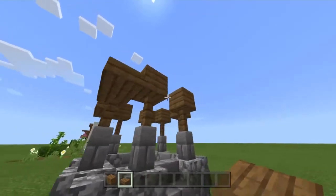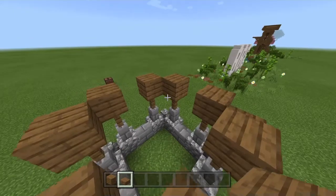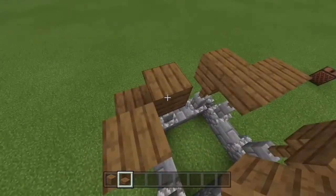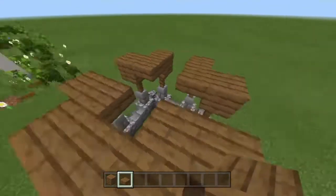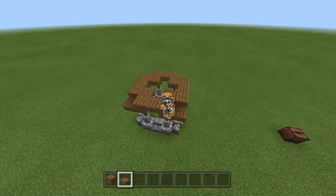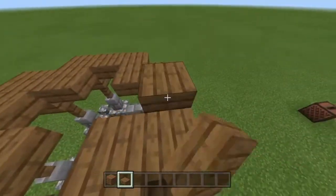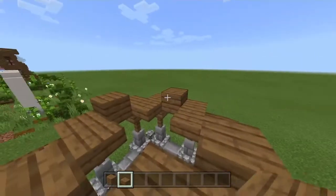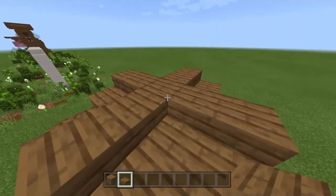After putting slabs on the corners, put more slabs on the inner corners on the upper part. Then put more slabs between each full block on the upper part. After that, put more slabs above the slabs we just placed, then connect these four slabs and finish it off by putting a slab in the center.